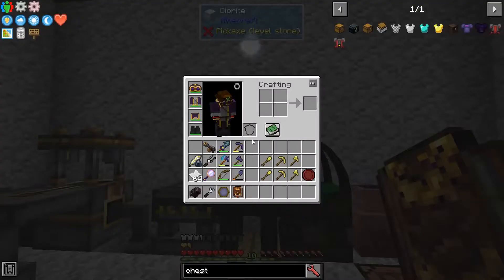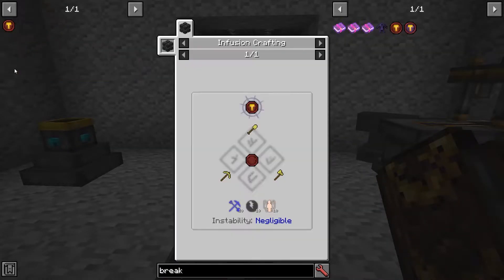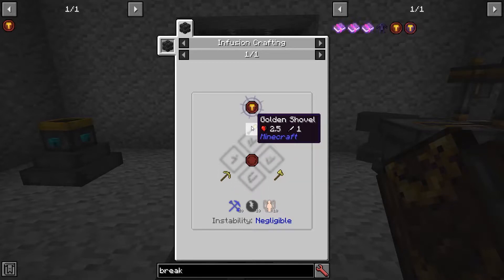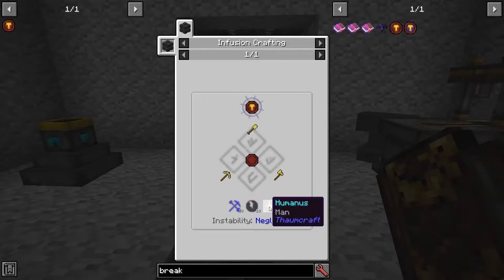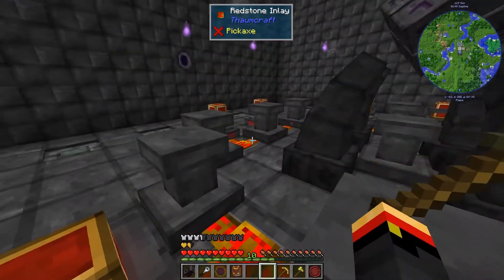Let's start out by making the Block Breaker Seal. The recipe for the Block Breaker Seal is Infusion. We're going to need a Golden Pickaxe, a Golden Axe, and a Golden Shovel with Humanus, Instrumentum, and Pradissio. The instability is negligible, so this shouldn't be too bad.